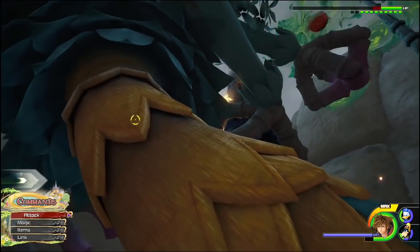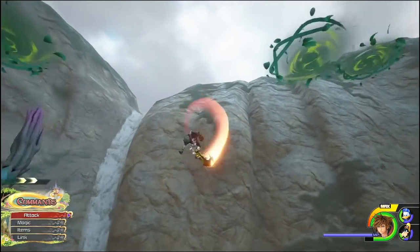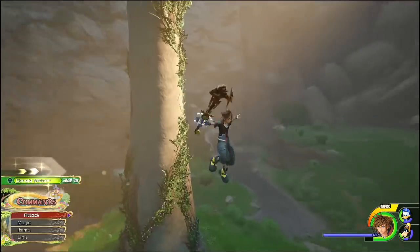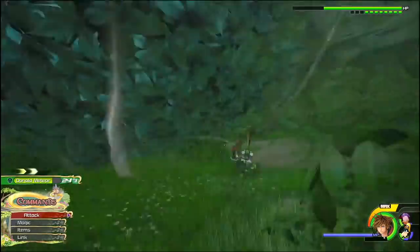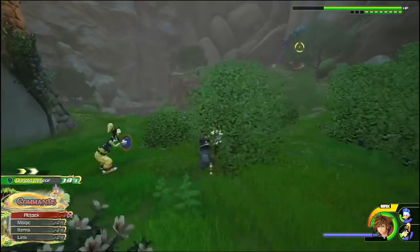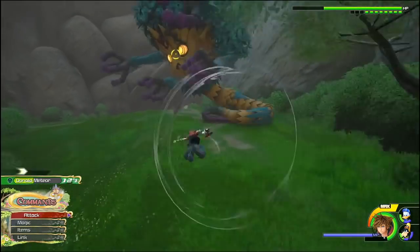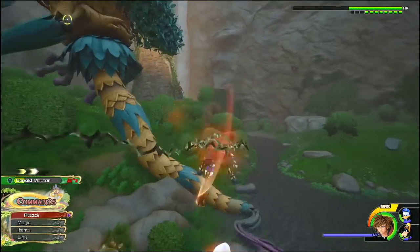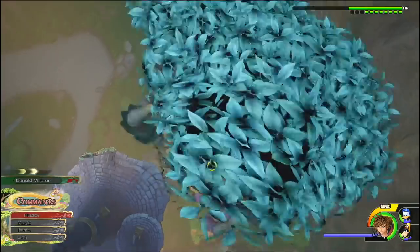So once you get close, just start mashing the attack button and she should take a lot of damage at this stage — keep laying in the hits as much as you can. But she will drop from the tower, so you need to drop down and figure out where she's gotten to. Once she does that sweeping move, it's a really good idea to roll out of the way. Even if she hits you while you're rolling, you don't take any damage. Then she fires out these flowers which send out vines to bring you in — they're really difficult to get away from.